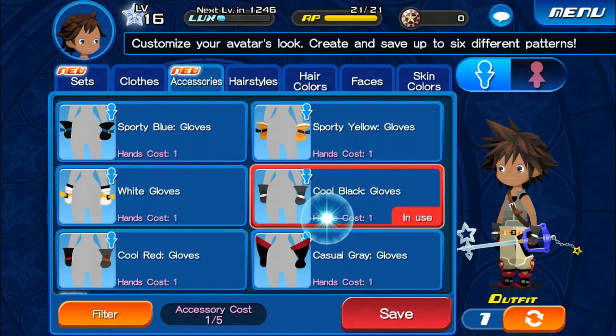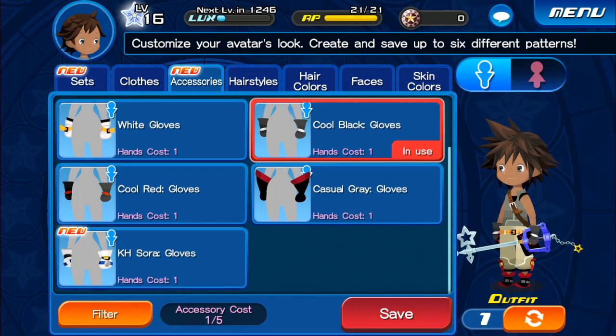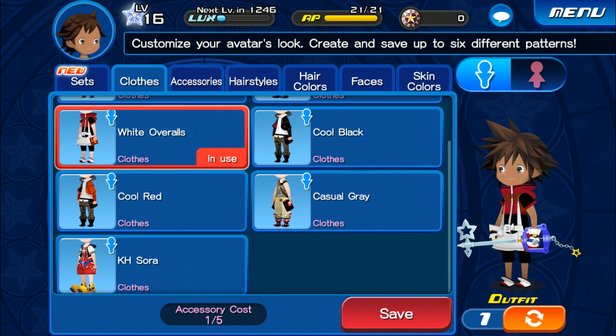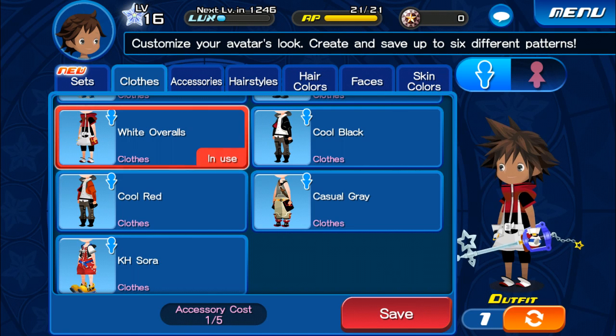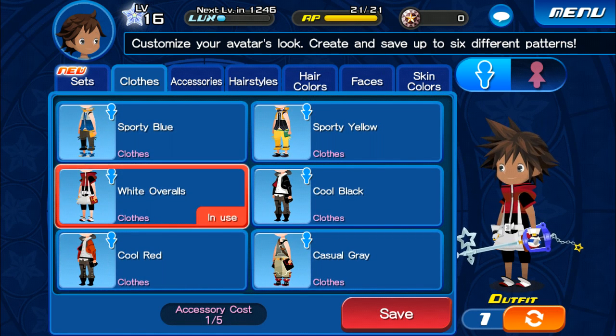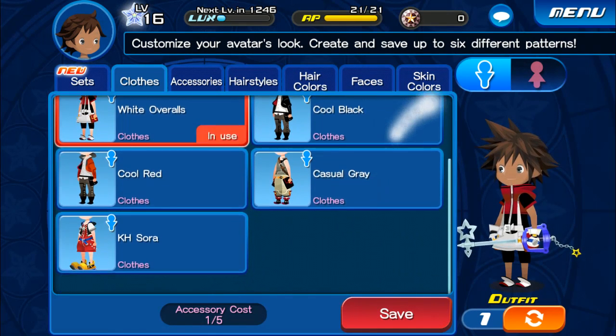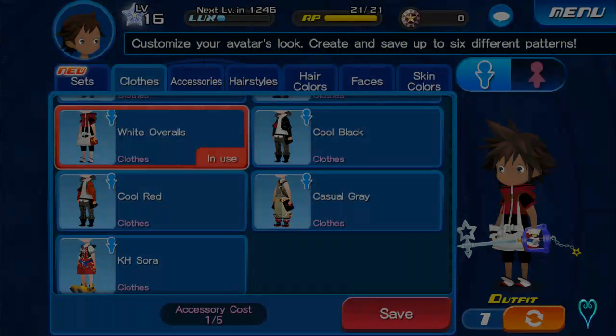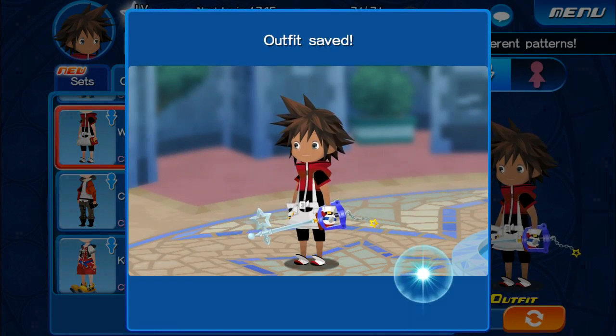We do have new accessories. The gloves that I really wanted. But the outfits — oh that's pretty cool, I really like that. I want it like that but I actually want it the opposite way, like the white to be red and the red to be white. But you know, you can't have everything. So we want to go ahead and save there. That is our new character there, new character clothes, and that's pretty awesome.